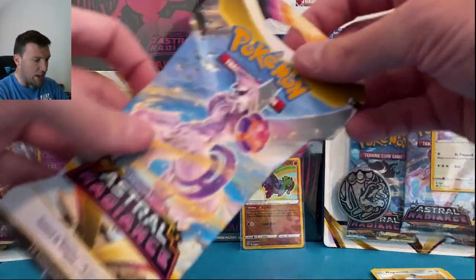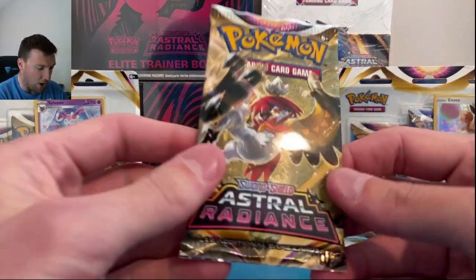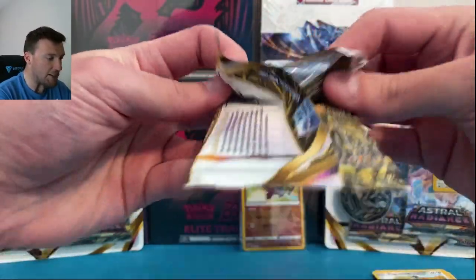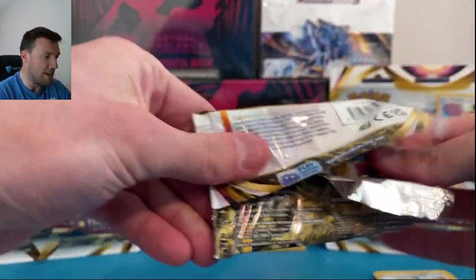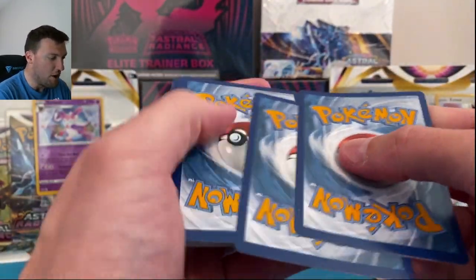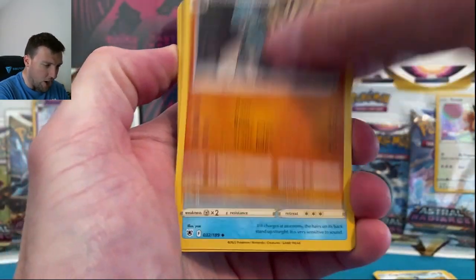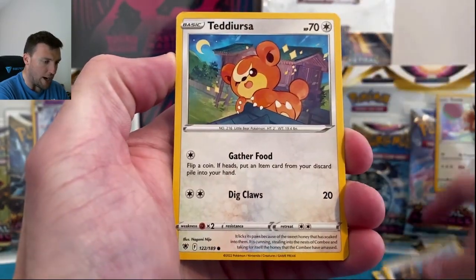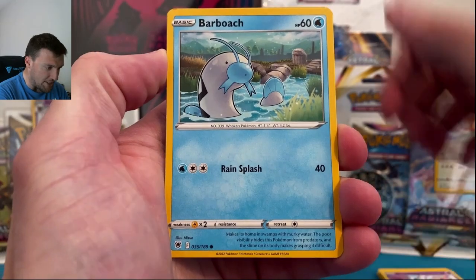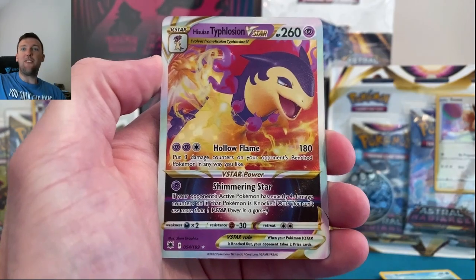Out of literally the first blister pack — radiant card — and it wasn't the Heatran, which I've already seen pulled about 6,500 times. That card seems about as common as a reverse. Very nice card nonetheless. We also get a little bit of second pack magic with a black border code card. Happy Saturday everybody, hopefully you're all having a fantastic weekend opening your Astral Radiance orders.